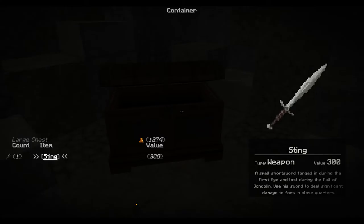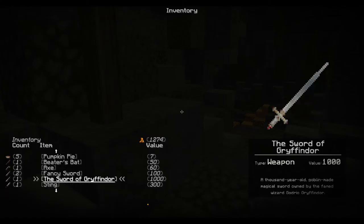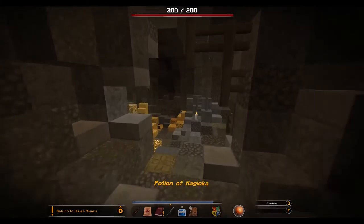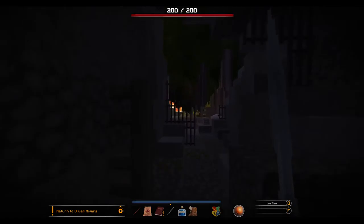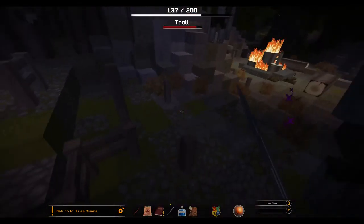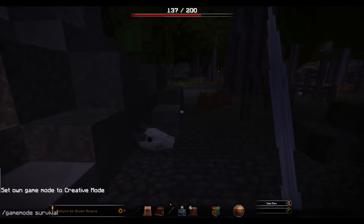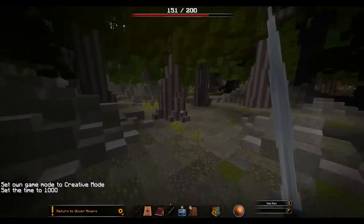A small short sword forged during the first age and lost during the fall of Gondolin — use this sword to deal small damage. Perhaps I have the thing to deal significant damage to foes in close quarters. Does it do more damage than the Sword of Gryffindor? It looks cool! No, it doesn't do any significant damage. Okay, I'm out. Creative mode and let's set the time. Two Lord of the Rings references — I knew it.